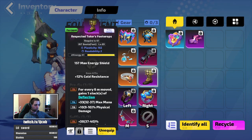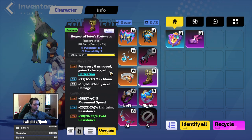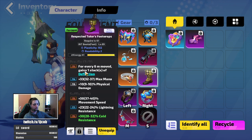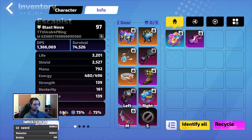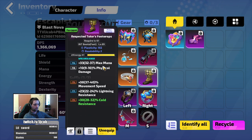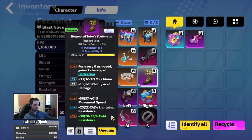For boots, you want movement speed, deflection stacks, and resistances. Again, if you can get erosion resistance that's great. I'm not capped on that one, but if I could enchant erosion resistance on the boots I would be capped on erosion.